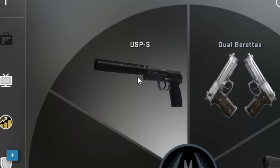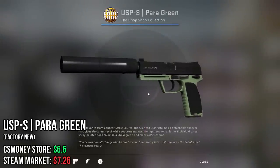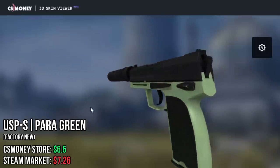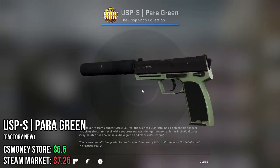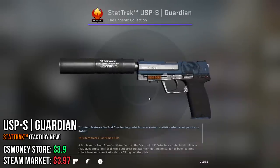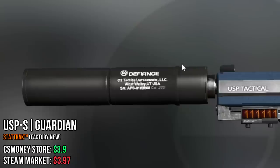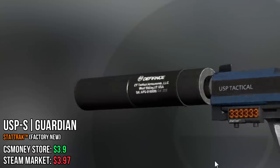Next up, we have the USP. For the USP, I chose the Para Green because it's from an operation collection and it is very simple. This would be perfect with a cheap sticker craft. The next USP is the StatTrak Factory New Guardian — also a super simple but beautiful skin. This text on the silencer really does it for me.